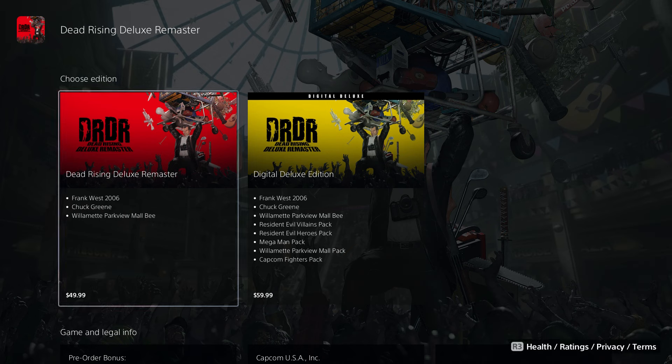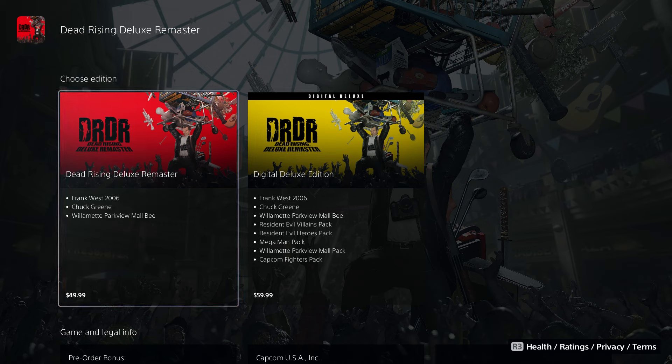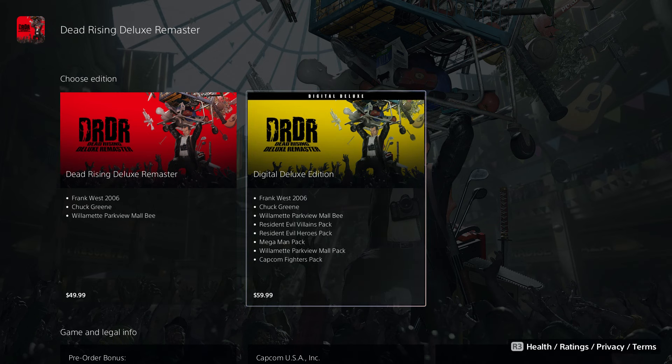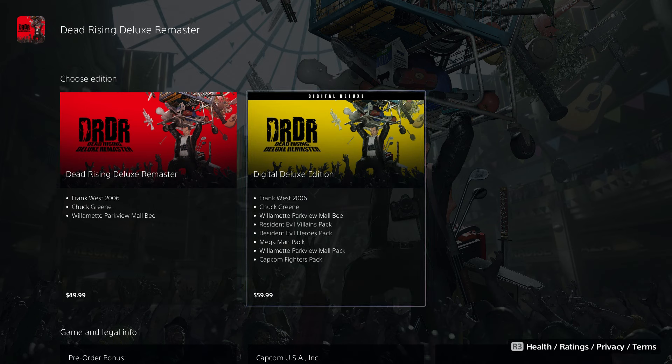You can get this game for just 50 bucks. For that price you'll get Frank West 2006 — which is the original Frank — you'll get Chuck, and you'll also get the male B character, which is pretty cool.